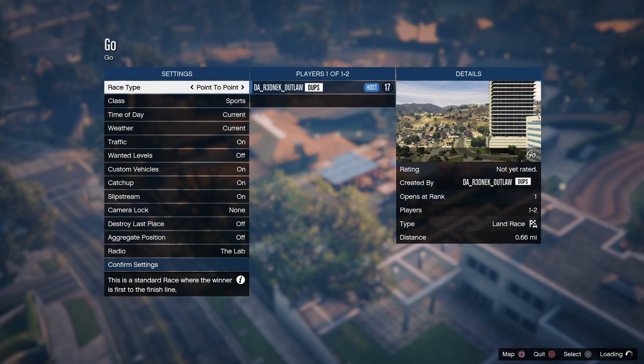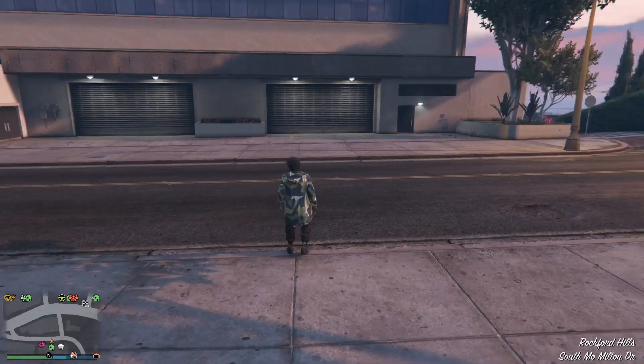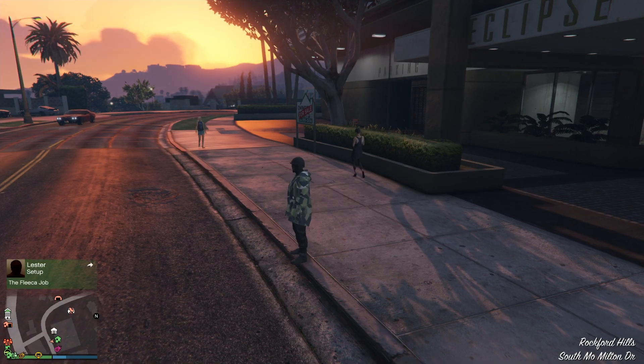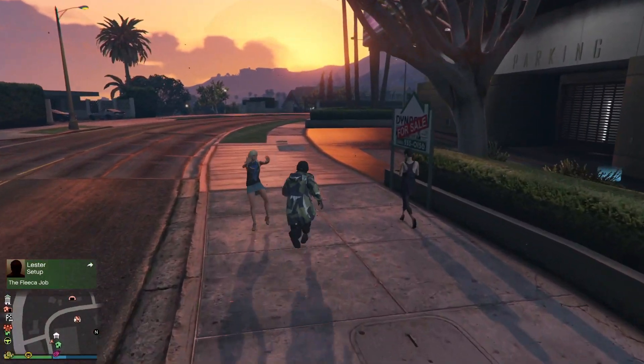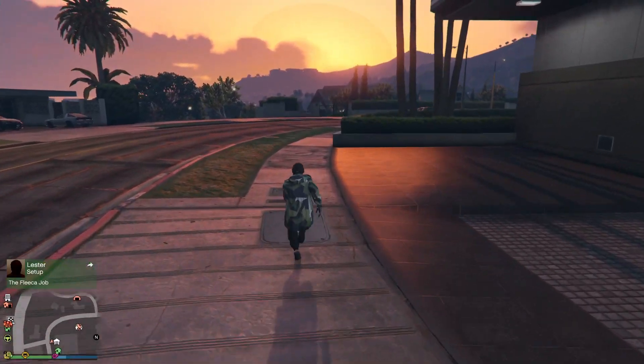A lot of you guys are having issues with your car spawning under the map, up underneath the MOC. I'm going to show you what to do to get past that. You can either go to a new session and try the glitch again, or you can do what I do right here — just go ahead over to the MOC and move your MOC down the street.